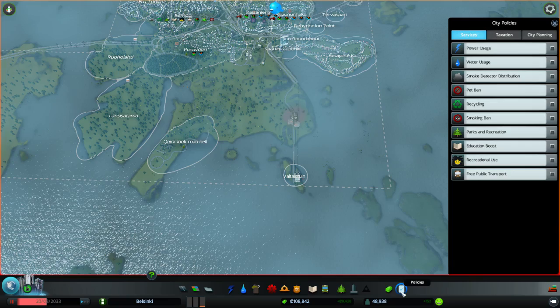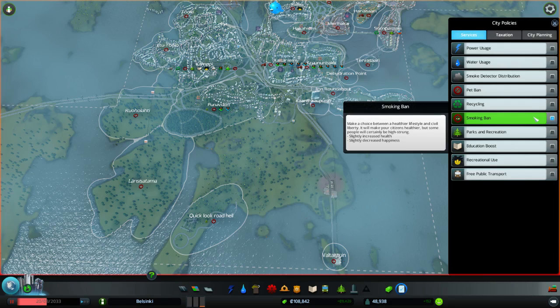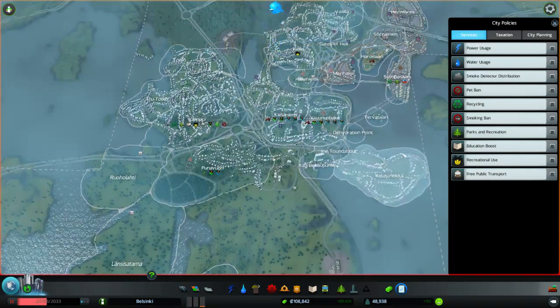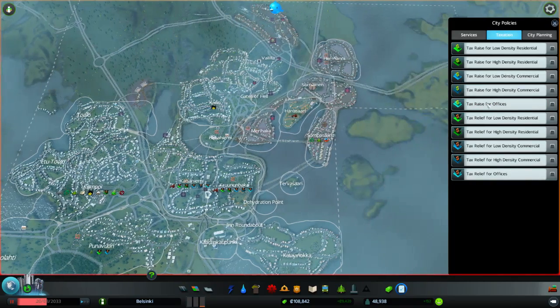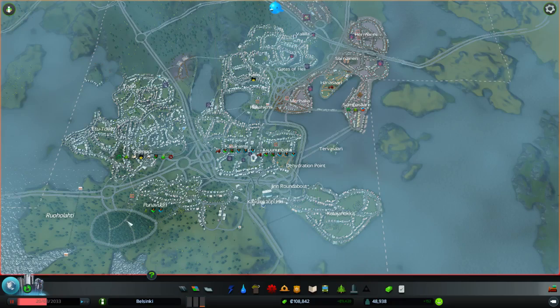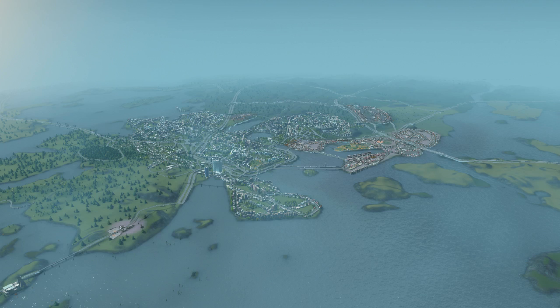And then we have the city policies again here, and you can do these citywide as well — this is the place where you do them citywide instead of district by district. So you can do citywide tax credit for offices and it adds to all districts. And of course there's a bulldozing tool and there's a free camera mode as well, so you can get a free camera around and do some epic screenshots.